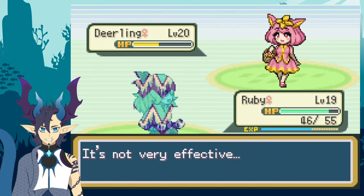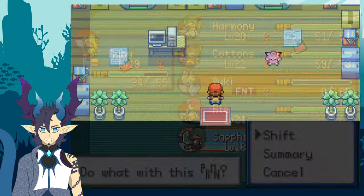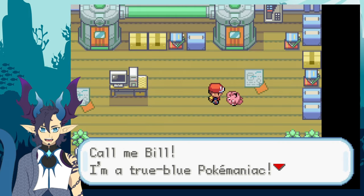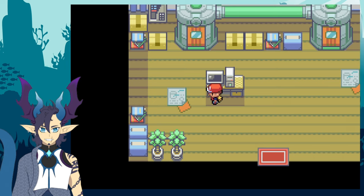After taking down the other half of the trainers, I finally reach Bill's house where I catch him in the act of him transformed into a furry. He asked me to turn him back into a human and so I obliged.